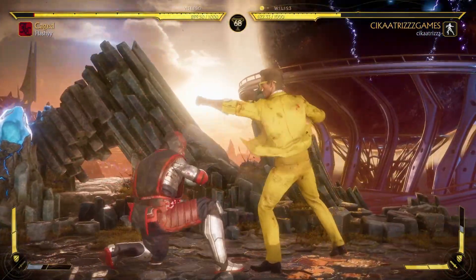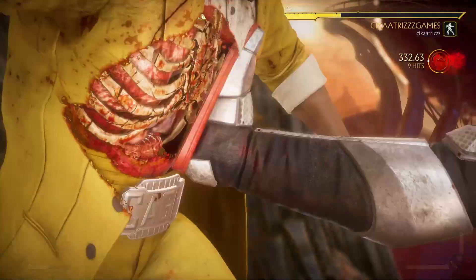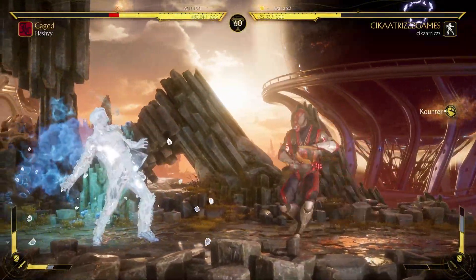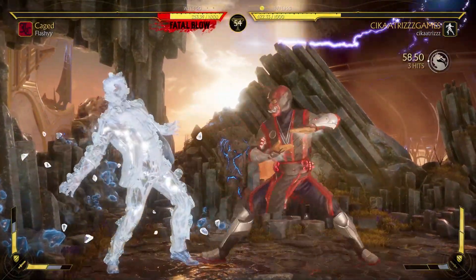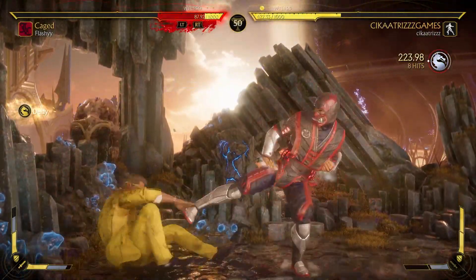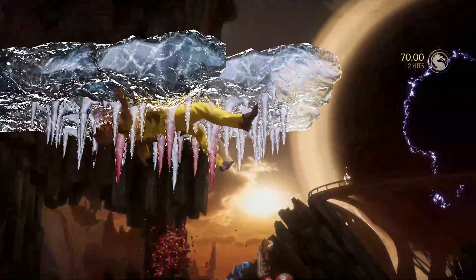I'm trying to get the jump in. The down two whiff — oh no, how did it whiff? Nice mid-screen crush. I couldn't even get the projectile out. We're still in this — hold on. Never mind, I think that's the game. We got the slide. Yeah, we can't do much — GGs. There's nothing we can do against Sub in the corner. We got mixed into the brutal — good games, good games.